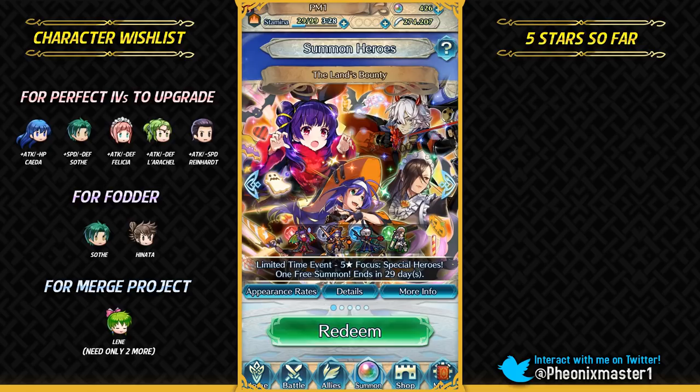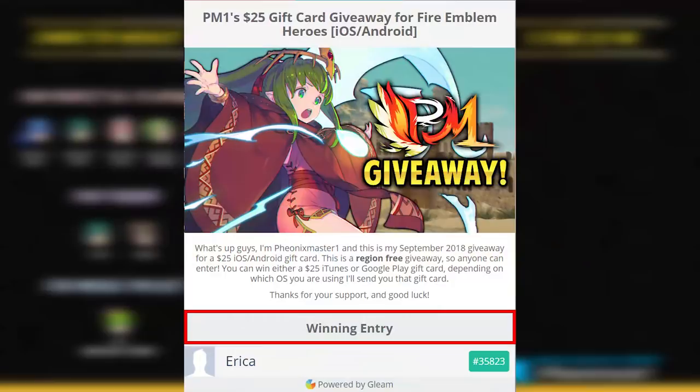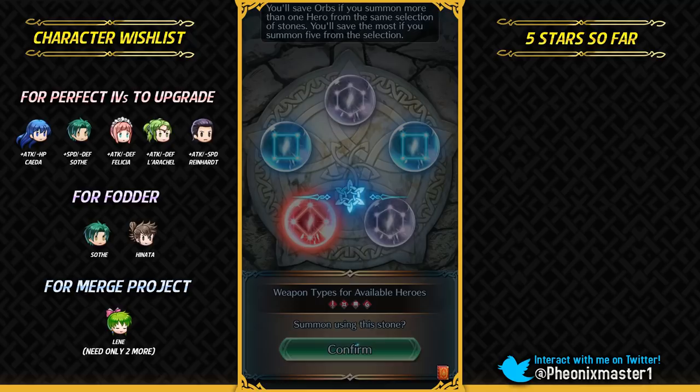What's up guys? I'm Phoenix Master 1 and welcome back for some more Fire Emblem Heroes. Today I'm gonna be summoning on this year's Halloween banner, and as always with a new banner comes a new giveaway. I'm giving away a $25 Google Play or iTunes gift card, which roughly amounts to 40-45 orbs depending on which package you buy or where you live. This is a region-free giveaway so anyone can enter. Check the link in the description, and I want to congratulate the winner of my previous giveaway for the legendary Tiki banner. Let's begin — I'm really hoping to get Mia and Kagero.